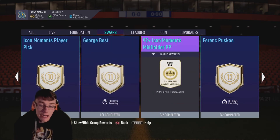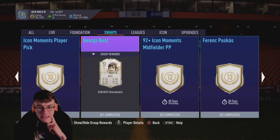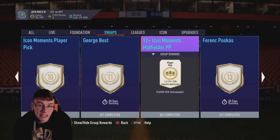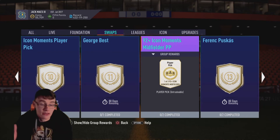The 92-plus Icon Moments Midfielder Player Pick for 12 tokens is interesting because you can get a lot of good Icon Moments midfielders that do fit end-game teams. Not a bad option, but if you're around 11 to 12 tokens, I'd probably pick Best to guarantee yourself an end-game player rather than taking a chance and grinding for probably an L — because there are still some Moments midfield players that could be a disappointment, especially with all the Team of the Season midfielders out right now.